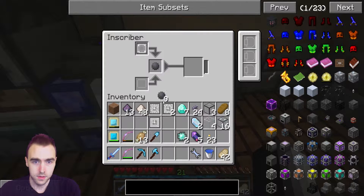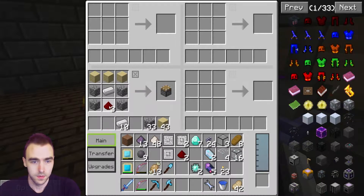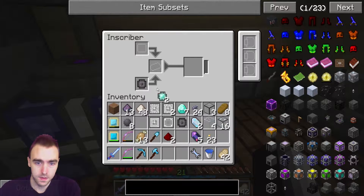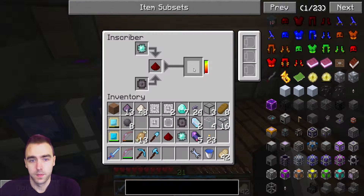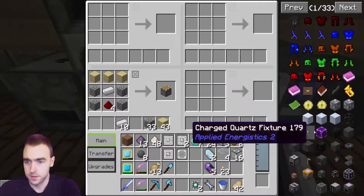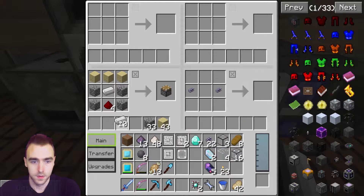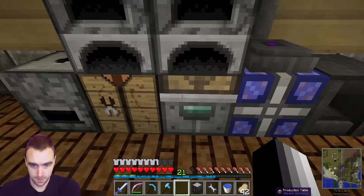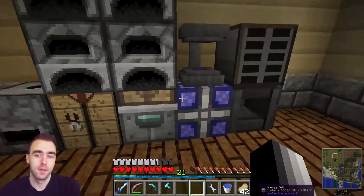Silicon, brass and two. I need redstone - there's some in here, yeah there's two. I can only do one at a time, that's what I thought. All right, now we have an engineering processor. So ME drive is iron, cable and engineering processor.